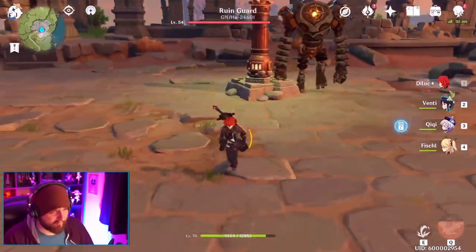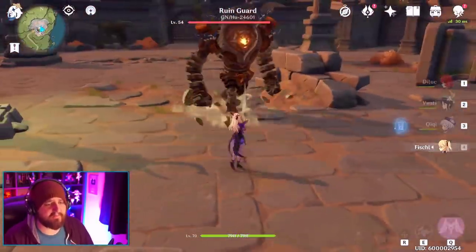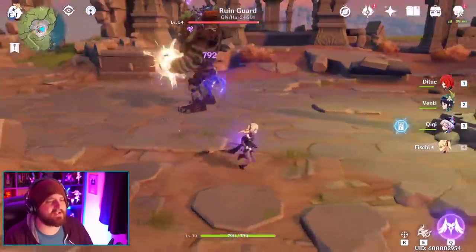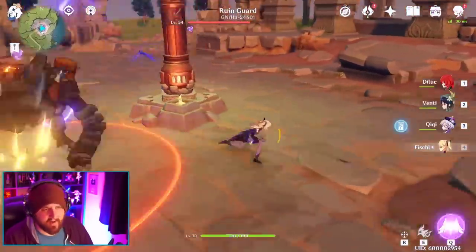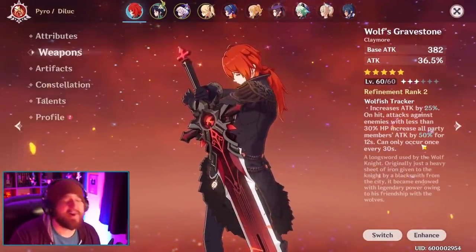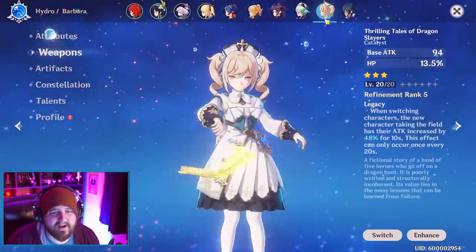Let me show y'all a real example of how snapshotting works and how you're going to do it. I'm going to show y'all with the example of Wolf's Gravestone, but you can do it even with a three-star tome that you'll run on any of your supports. We're going to drop Fish right here and she's going to summon out Oz. Oz is going to last for 10 seconds. Her normal attacks are going to hit for 792 over and over again, occasionally critting for 1258. I want to show y'all my weapon — Wolf's Gravestone — and you don't need this for the example, so don't leave a comment saying you can't do this.